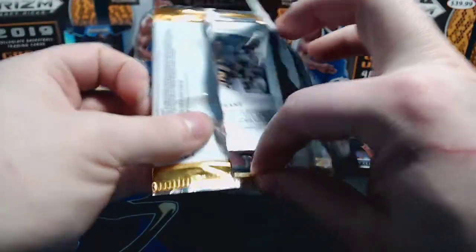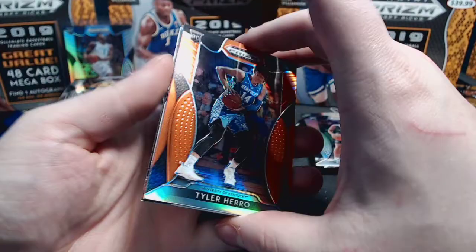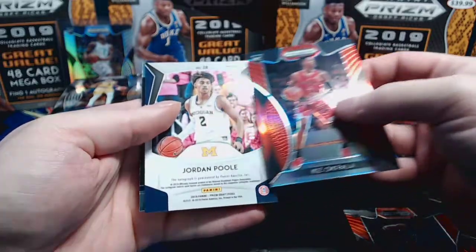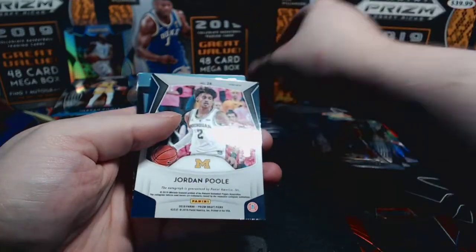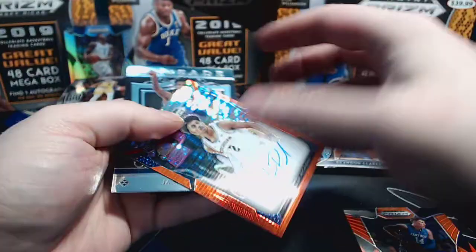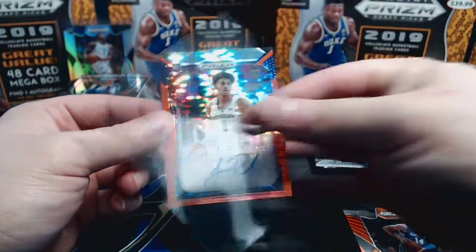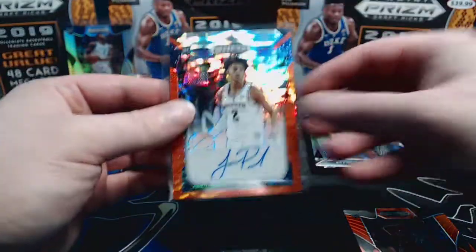It looks like it's actually an orange auto. Tyler Herro orange - that's a really good way to start the pack. KZ Okpala, Jordan Pool auto to 10! The orange pulsar. That's a good auto to hit - the pulse orange pulsar is not as good as gold to 10, but that might be one of my best autos to date so far.